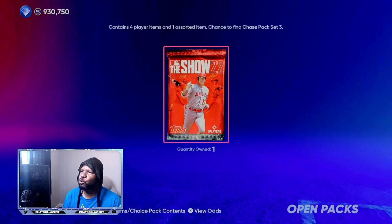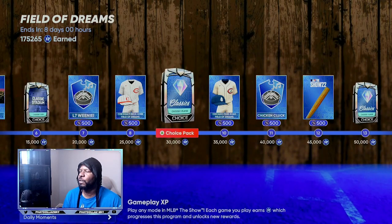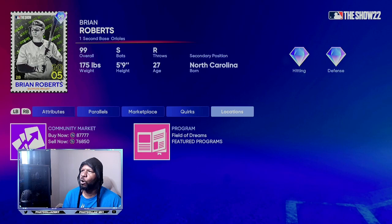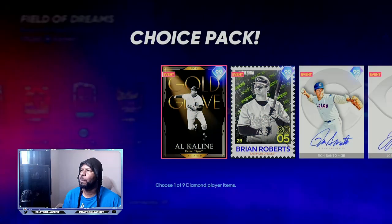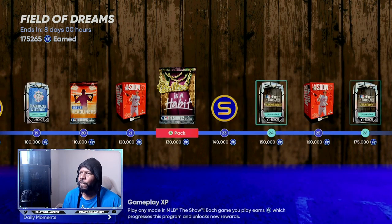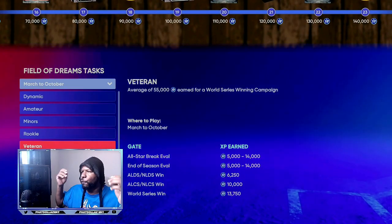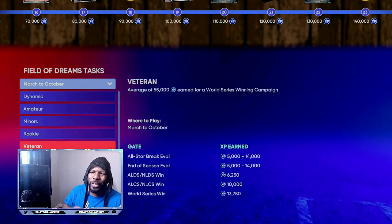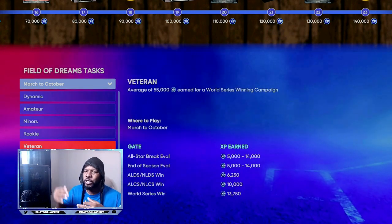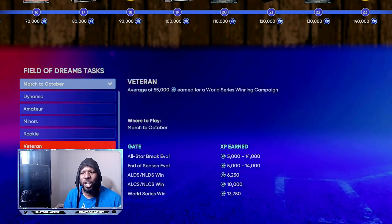We got both of the bosses and we're only about 15,000 to 25,000 XP away from another boss — 175,000 XP right there. We need 25,000 XP to get Brian Roberts, which is the card I actually want. I sell him, then you get to pick all the bosses. Make a lot of stubs, complete the program super fast, knock out your Conquest, daily moments, and grind March to October. Play on Veteran for 14,000 XP every time you hit the All-Star break. Drop a thumbs up and go get yourself some stubs!